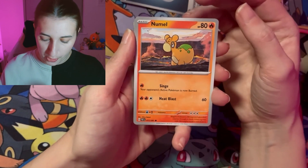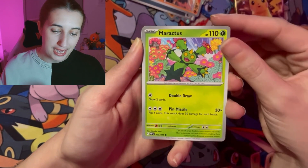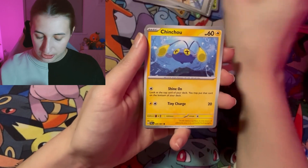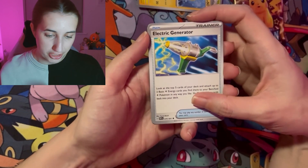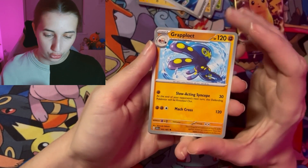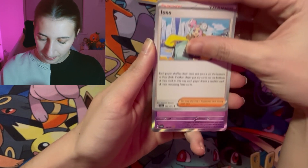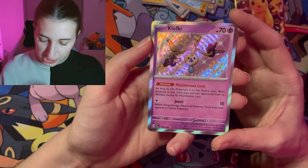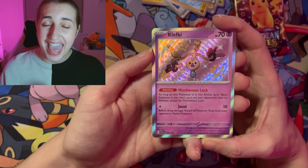We've got a little cutie Numel chilling in his lava — how someone can chill in lava, we do not know. Into Maractus. We got our Paldean students again, into the Chinchow. We've got another electric generator — all these electric generators, I ain't going to need to use my electricity this month! Into the Grapploct. We have got our Iono the trainer. And — ooh — we have got a shiny Clefairy! I have not seen this card yet, so that is yay for me!